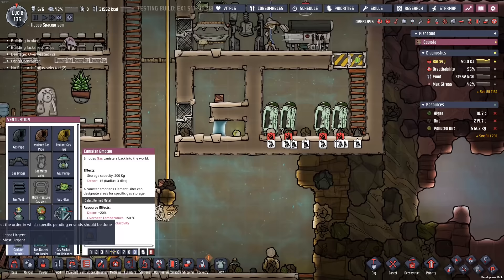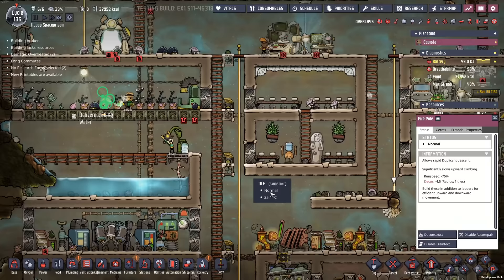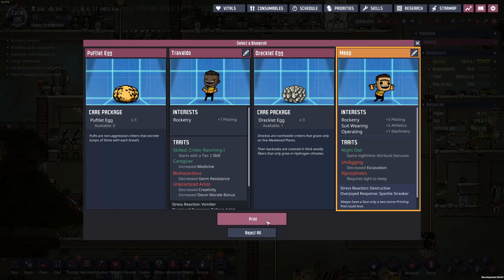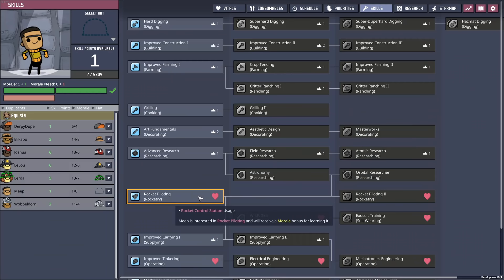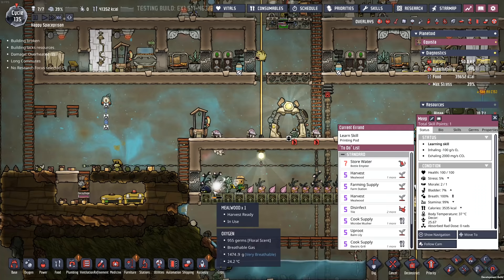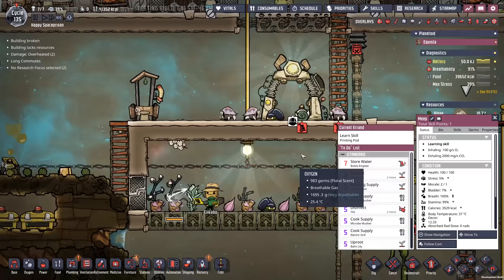Let's go back to the canister emptier real quick and put that down here. Welcome to the base, bud - Meep! So you can't do much digging, but you do a lot of stuff at night and you're a pilot. Good deal. Rocketry - you can run around with a rocket helmet on even though we don't have a need for it. That's fine, it looks cool, and that's all the reason I need.